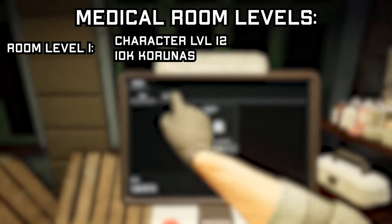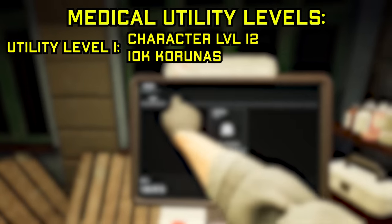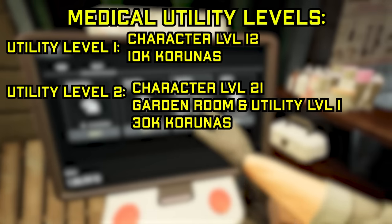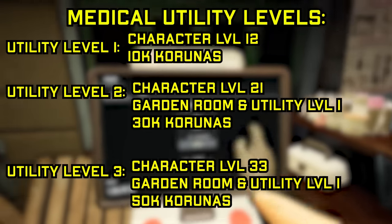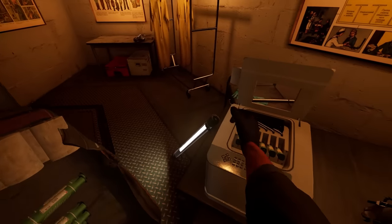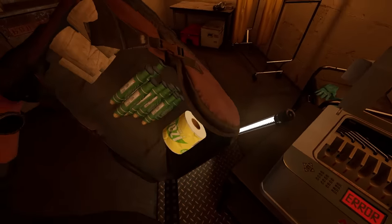The costs for medical are as follows. Room level 1 requires character level 12 and 10,000 karunas. Room level 2 requires character level 20, generator level 2, and 30,000 karunas. Utility level 1 needs character level 12 and 10,000 karunas. Utility level 2 is character level 21, garden room and utility level 1, and 30,000 karunas. Utility level 3 is character level 33, garden room and utility level 1, and 50,000 karunas. This medical room is going to be essential to your survival in Tabor, so we hope to see you grinding towards it and making the most out of your bunker. With all of these extra medical supplies, you may need one last place to store them all.